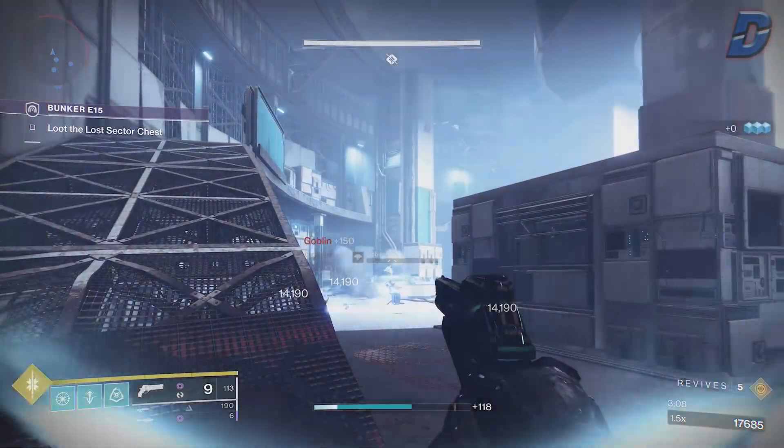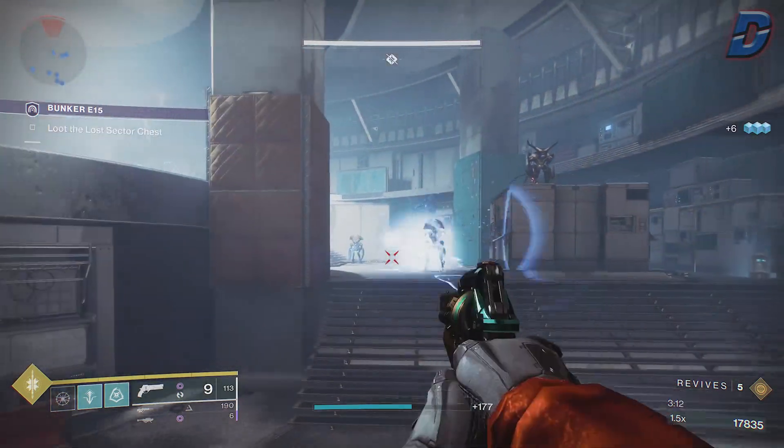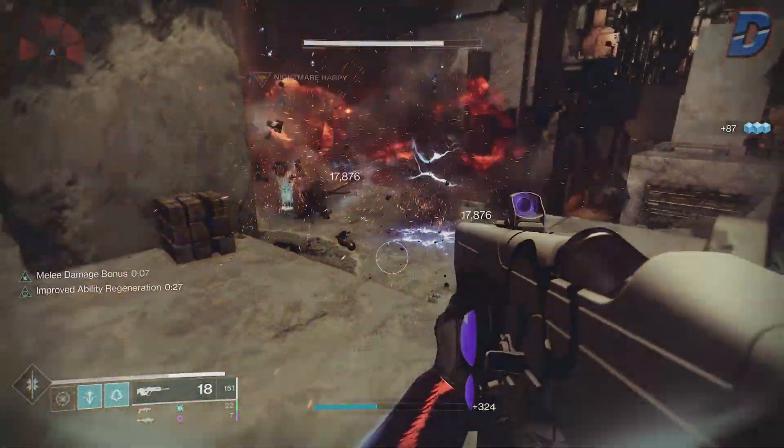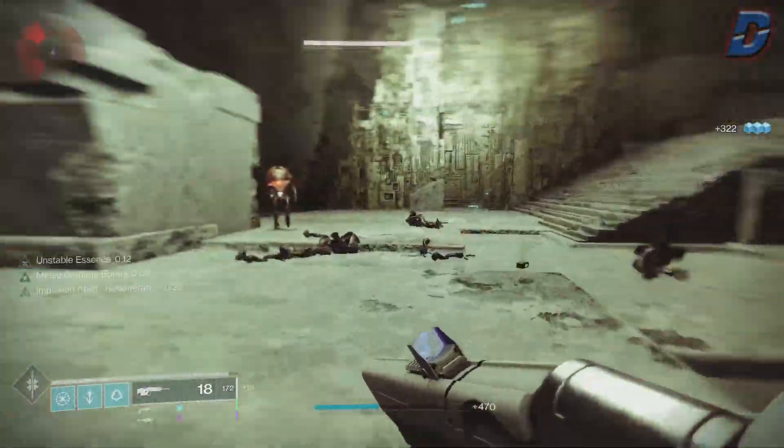This new Hunter build lets you chain arc abilities to a whole new level. You'll instantly get your grenade back when chaining arc bolts, all whilst getting a stupid amount of super energy from those grenade kills, and therefore getting your super in pretty much 20 seconds or so in most light activities.